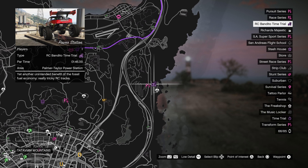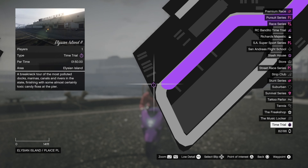Another way to make money this week is by completing the weekly time trials. The RC Bandito time trial is located at the power station and this will reward you 100k.